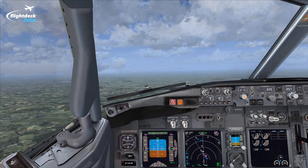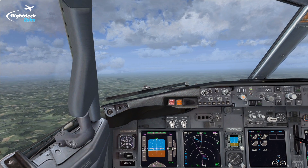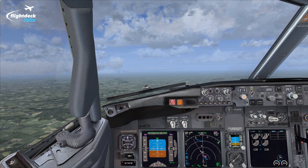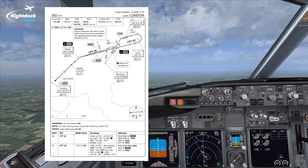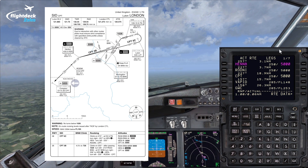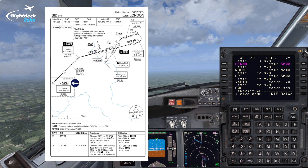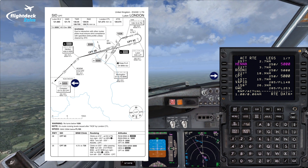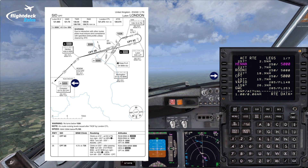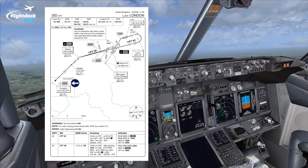I've just completed the after takeoff checklist. We're level at 5000 feet on the QNH of 1014 on the Compton 3 Bravo departure. If I bring up the SID chart you can see we have to maintain 5000 feet all the way till Compton VOR, and you can see that's represented by an altitude restriction in the FMC — at Compton, 5000 feet.